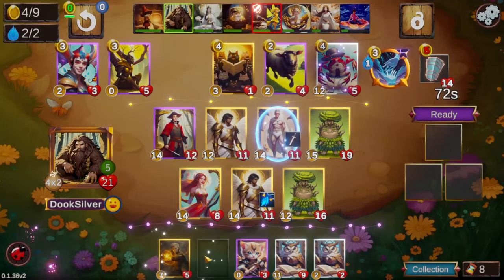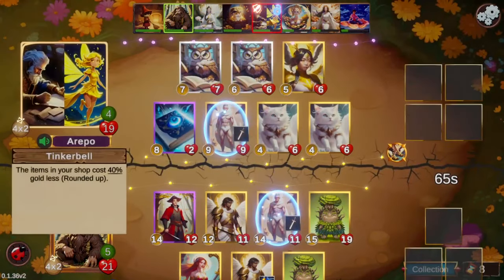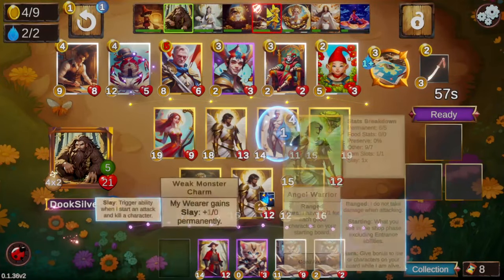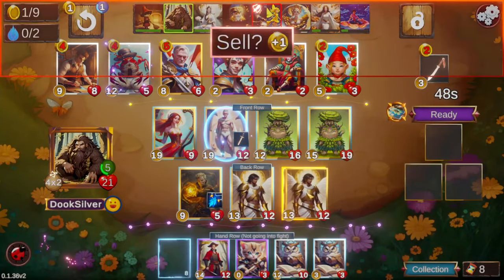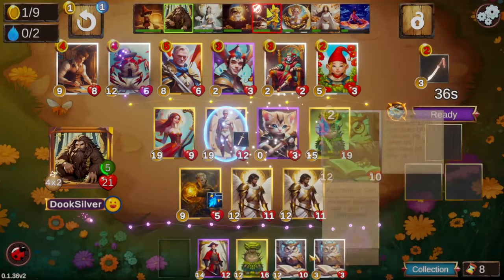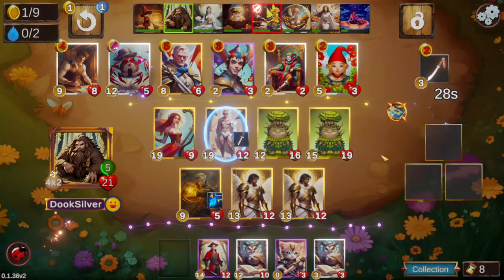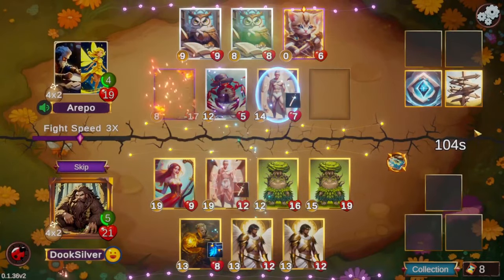We don't quite get to 12 on our lowest things, but we do get a few different things at 11 power, getting the plus three plus two buff again. We're just gonna play our shops and we're actually in a pretty decent spot for Kiv — we've got a couple of Royals. There's also an Uther in the shop which I'm pretty interested in with the Kiv setup.